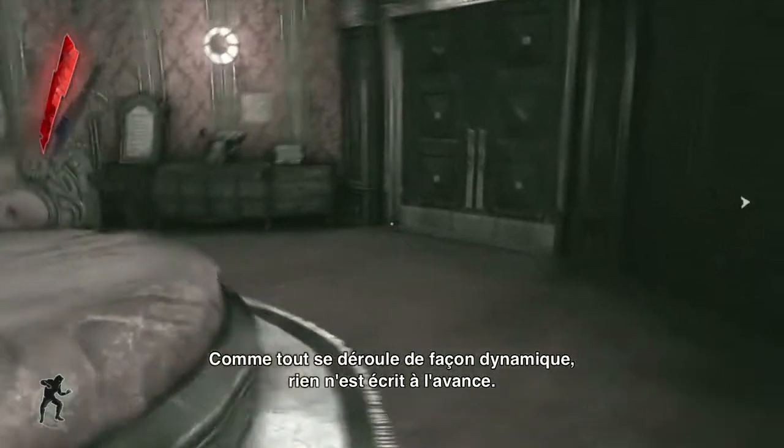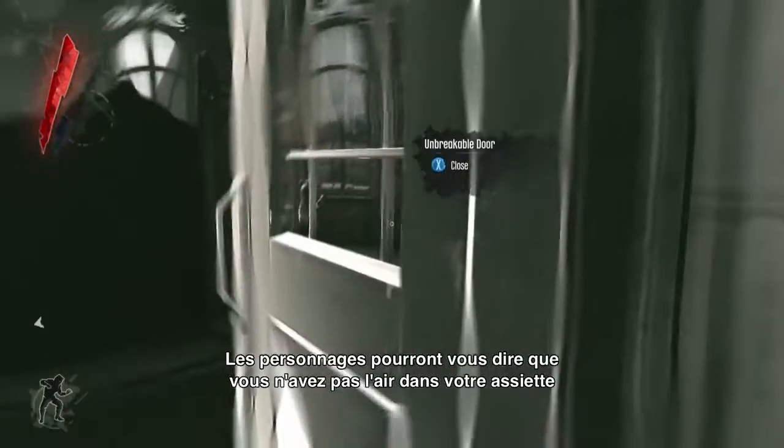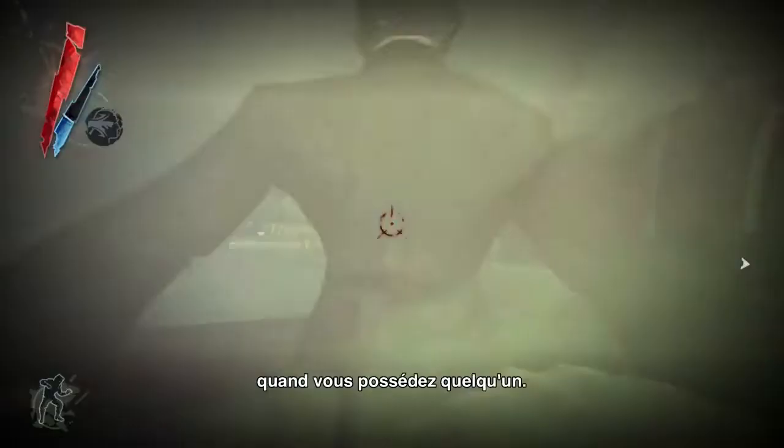Because these things can happen dynamically almost anywhere, the lines are unscripted for characters commenting on whether you look sickly or not when you're possessing someone.